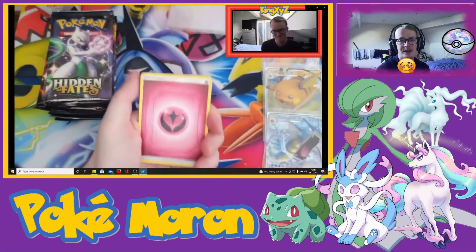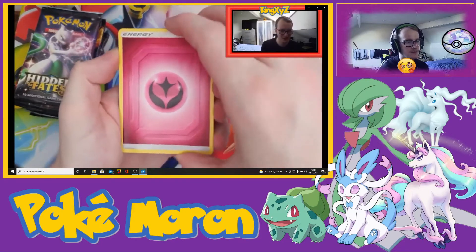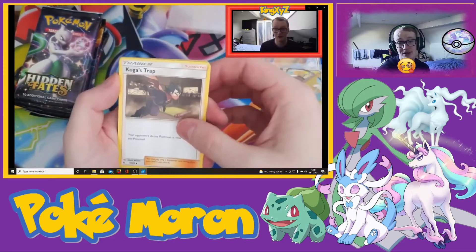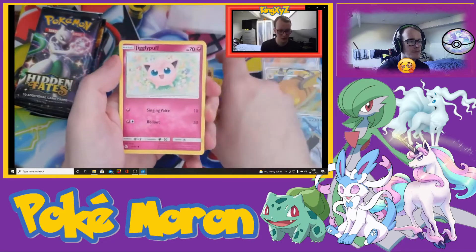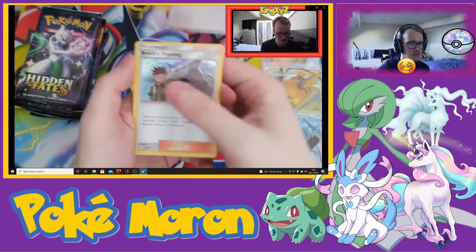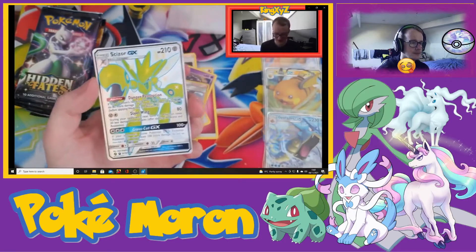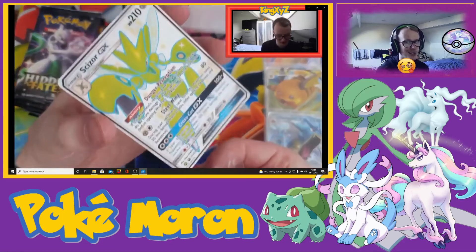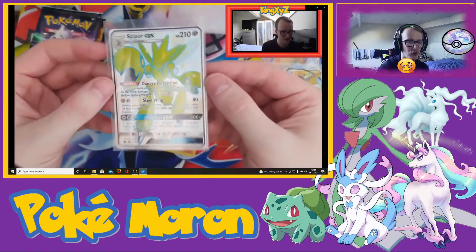That was a good day. That was definitely a good day. I recorded this right after. We're starting things off with the Fairy Energy — you don't get Fairy Energy in many sets. We've got a Koga's Trap, Lieutenant Surge's Strategy, Chansey, Volto, Pikachu, Jigglypuff, Ekans, Koffing. Our rare is Brock's Training and we've got a Scizor GX. I love the GX cards in this set. The Shiny GXes look great. I do miss Hidden Fates — I haven't opened any in a long time.